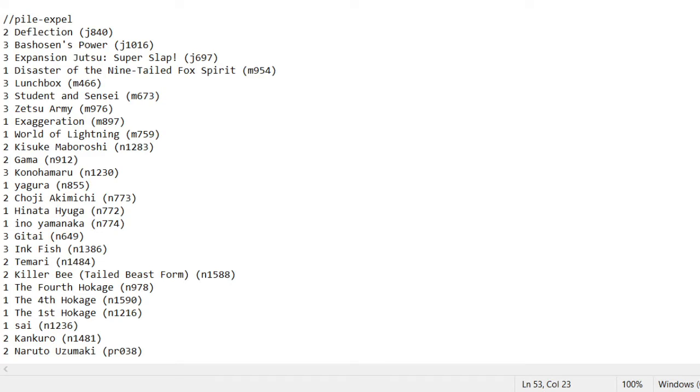Zetsu Army — because you play some permanent missions you want to keep around. Zetsu Army basically adds coins to the permanent, so your permanents will all stay longer. Like Lunchbox — if you have Zetsu Army, instead of staying for two turns it will stay for three turns. Same with Exaggeration. It's only good if you have permanent missions, so play it before you decide to play permanents.